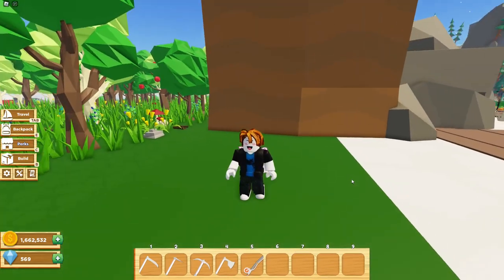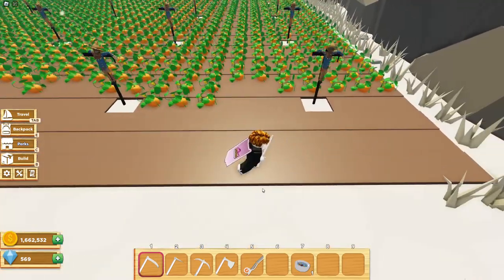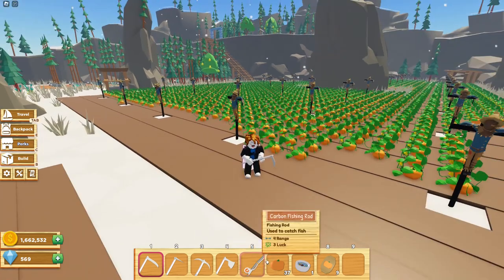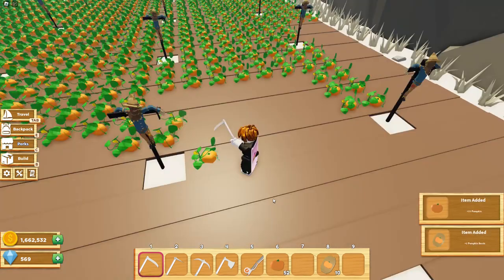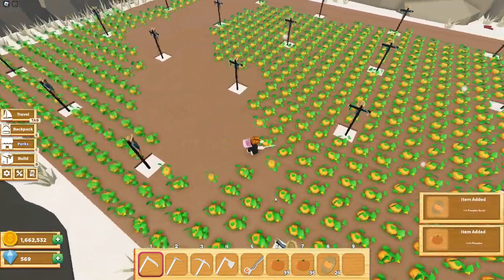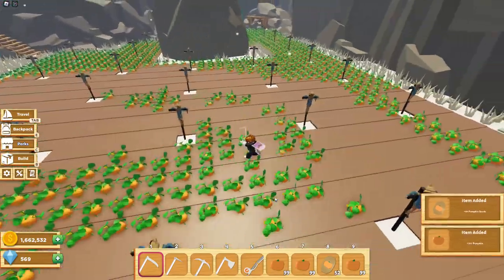Next up is the tool range 2 boost. This boost basically lets you harvest more crops when using your scythe — it's from the swordfish stew. Let's see what our range looks like before the boost while cutting some pumpkins. Now let's eat the swordfish stew — this one lasts for 20 minutes. Holy moly, this range is actually really good! I'm definitely going to start using this when harvesting because this is insane. This boost is definitely worth it — I will be using this boost from now on.